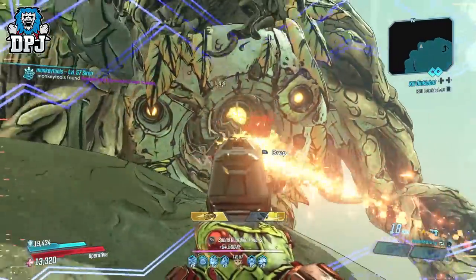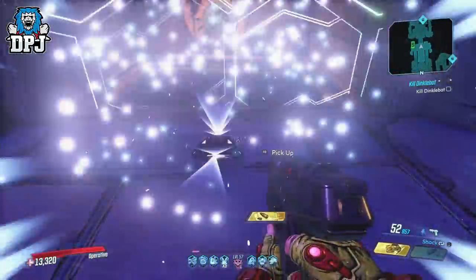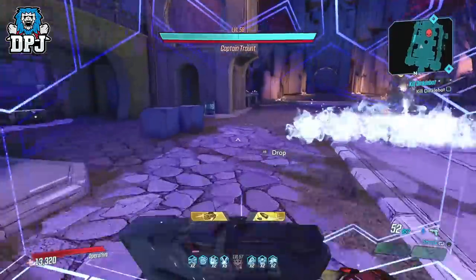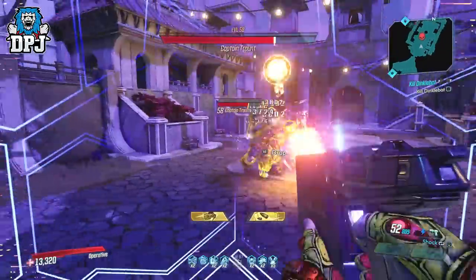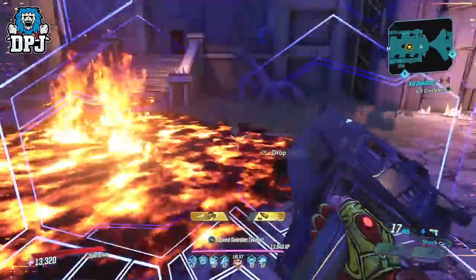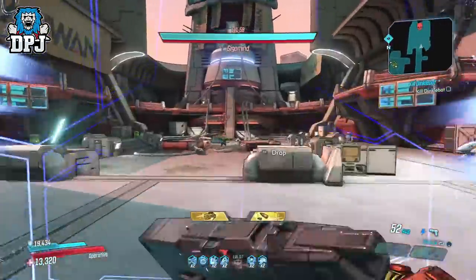A weapon I covered about a week ago that surprised me was the Hydro Thrust — its capable DPS was off the charts, and I'd probably say the Hellshock is almost on par with that weapon. This one falls in the category of pistols that act like SMGs. Although it's ammo heavy, it isn't as bad as other weapons such as the Hydro Thrust, and for that reason alone I'd take it over the Hydro Thrust.